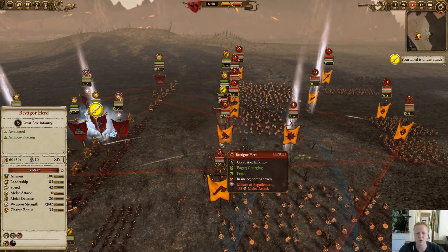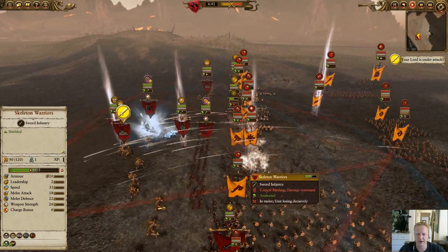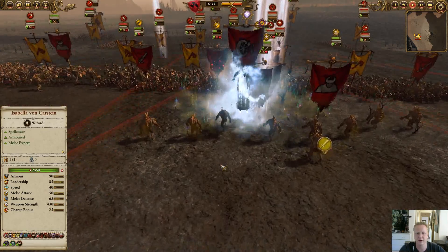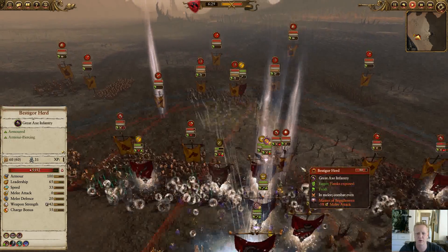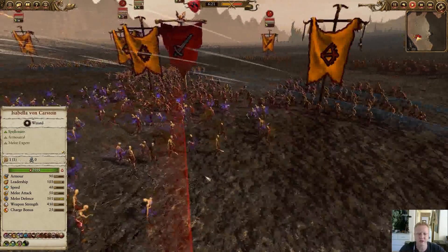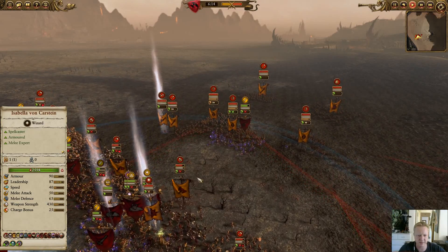As the battle starts, Isabella von Karstein immediately throws down the Miasma of Beguiling to make sure we take as little damage as possible. It's just a massive charge — we are engaging with one another all over the place. Something very important to note: if you're going to face Vampire Counts, you want to get rid of the Mortis Engine or the Claw of Nagash as soon as possible. We do have a squad of zombies summoned right by the Ungor Raiders — they won't win the fight but they'll keep them busy.